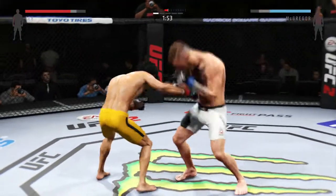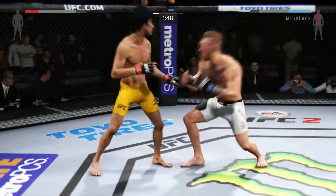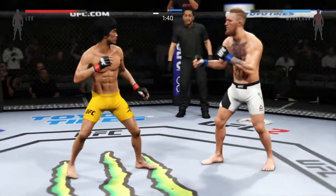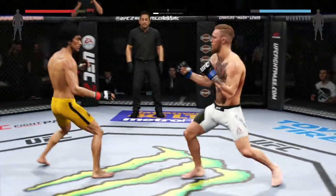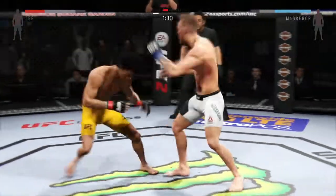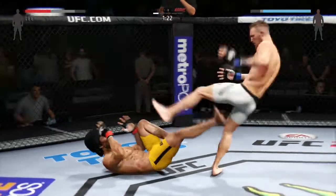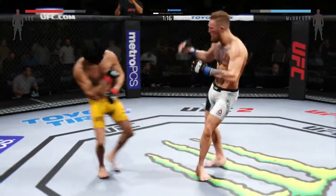He tagged him with that uppercut. Big right hand. Powerful strikes. I like how he's mixing it up. That hook did damage. Caught him with big right hand. Nice combination. Big uppercut. Solid jab. Head kick. Good combinations. Beautiful left hand. He has a huge left.